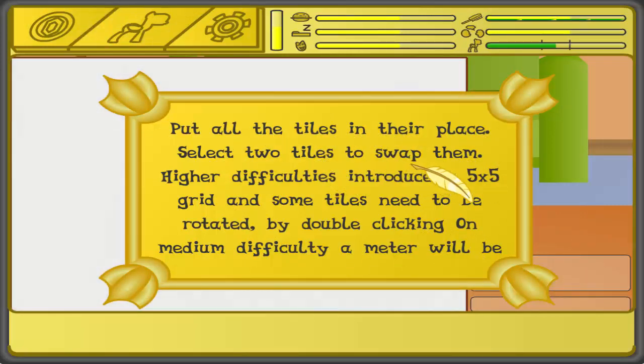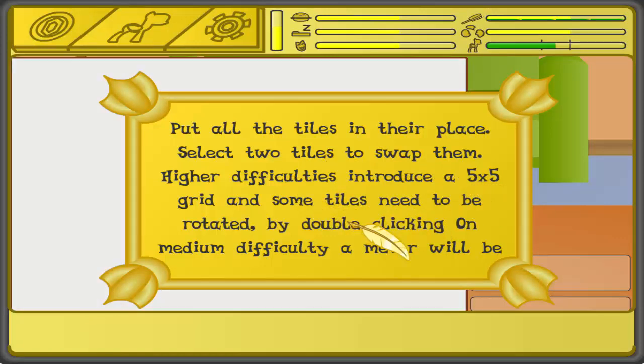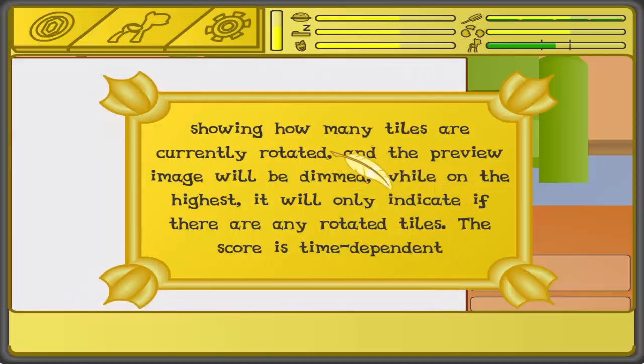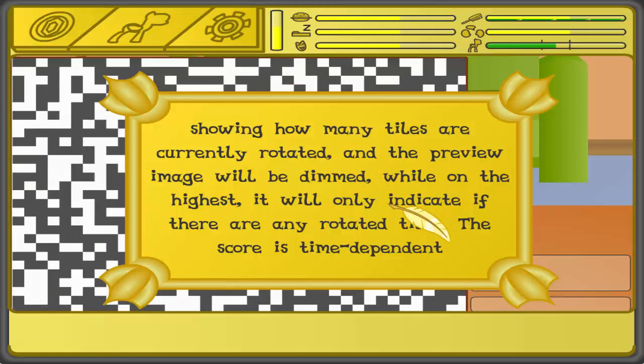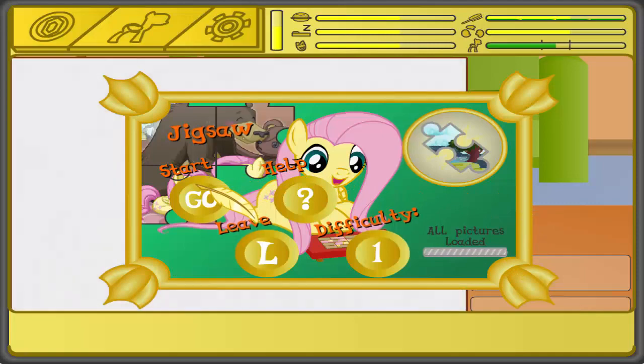You put all the tiles in their place and select two tiles to swap them. Higher difficulties introduce a 5x5 grid, and some tiles need to be rotated by double clicking. On medium difficulty a meter will show how many tiles are currently rotated, and the preview image will be dimmed, but on the highest difficulty it will only indicate if there are any rotated tiles. The score is time dependent.